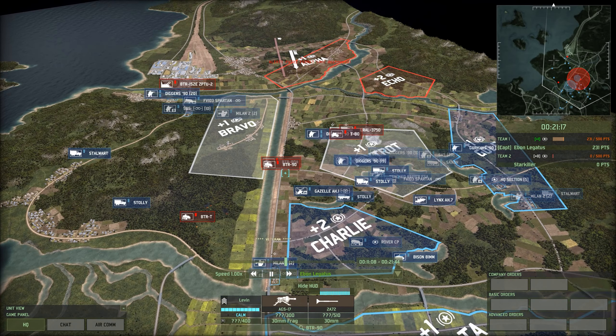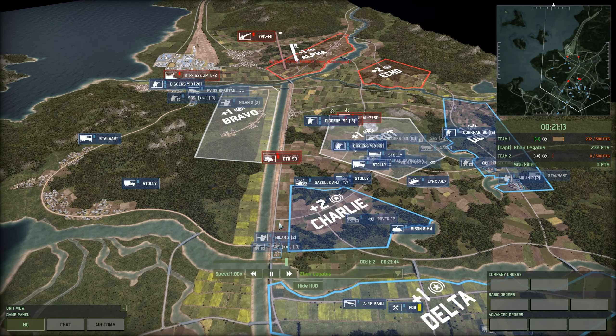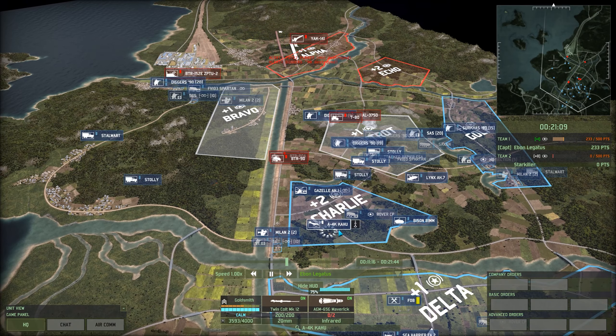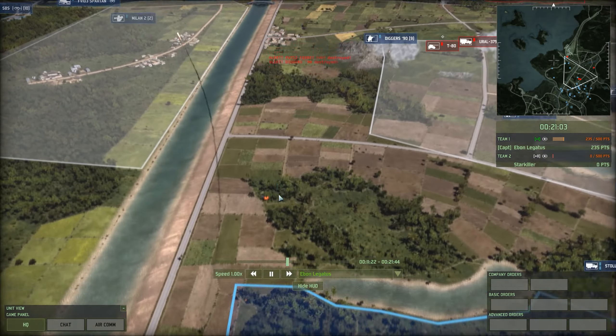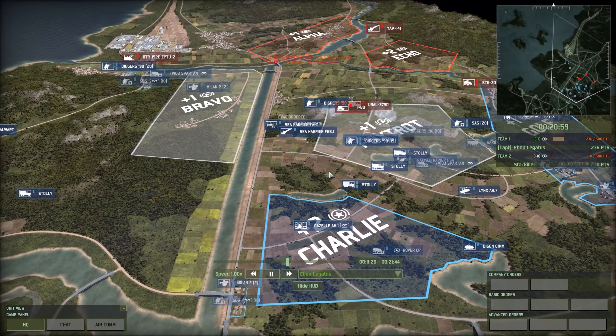We have a bit of a rush — BTR-90, BTR-80A — but we did get a Milan II in this town and that's going to be a hard roadblock for those vehicles, particularly with a Kahu on call. There wasn't really any other target I was going for than the T-80, and picking apart a 30-point vehicle is worth it too, so I figured why not — let's get that vehicle and make sure we're relatively safe at our own base.